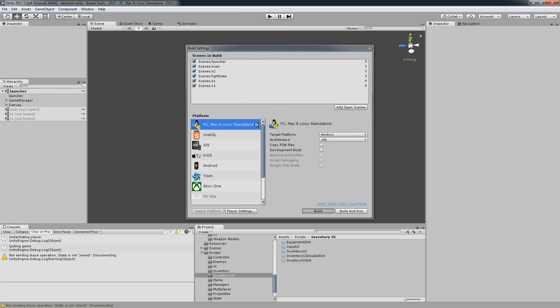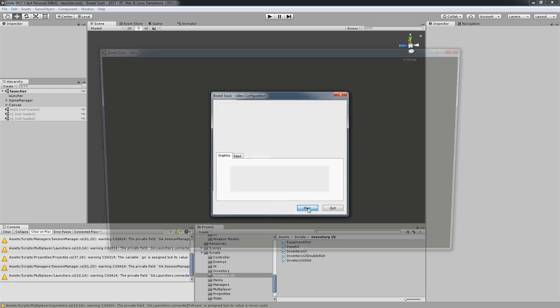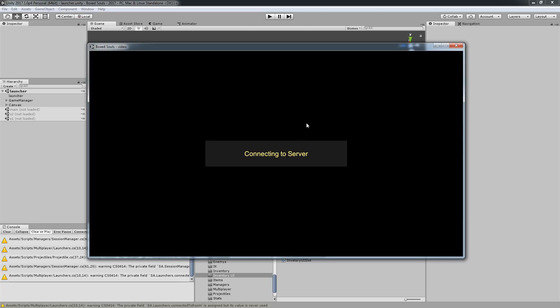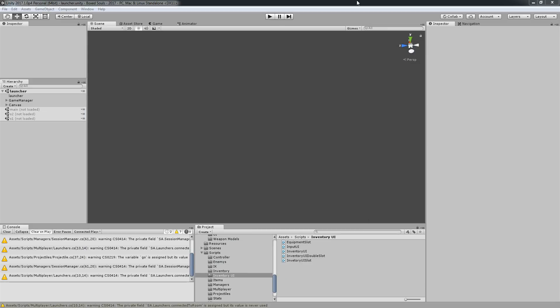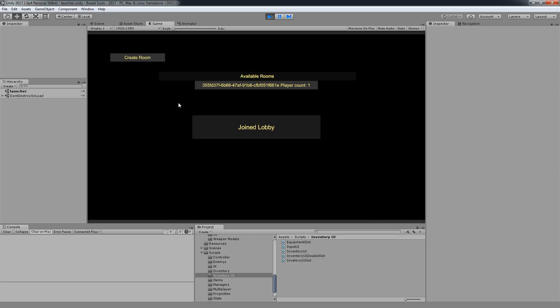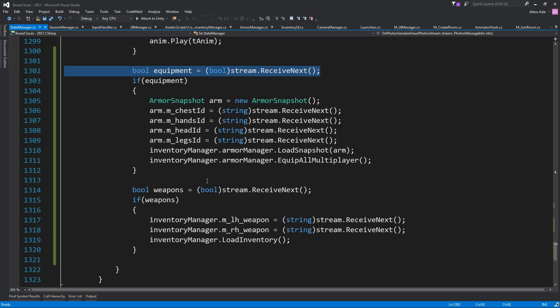I'm going to pause and we're back. Let's enter the game, create the server, create room, start game. We're in — put this guy on the side. I think we might have a bug with our UI.